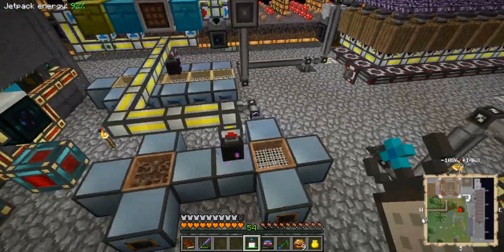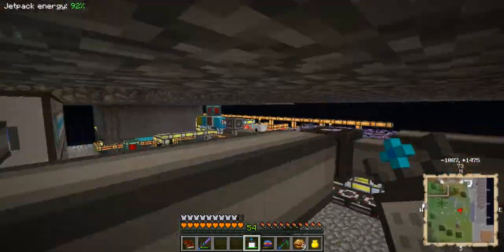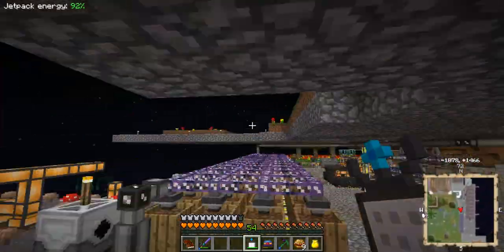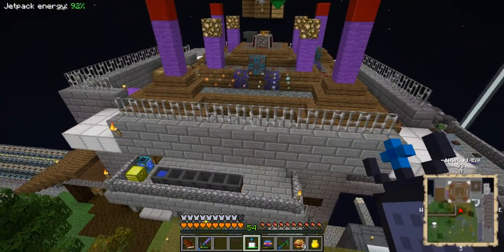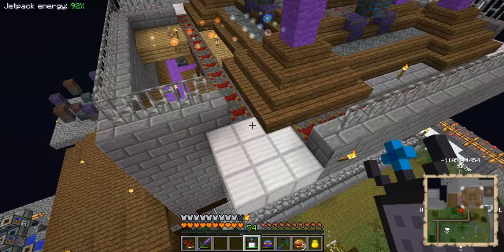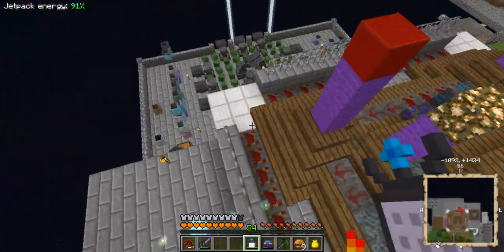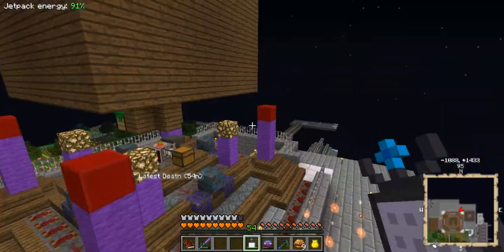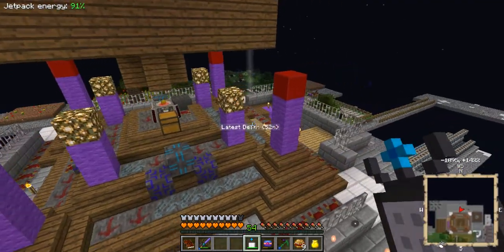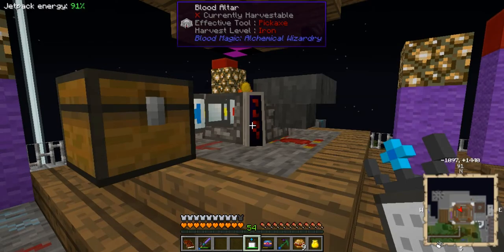Let me show you my blood altar which I've got set up now. I've got iron blocks and put Augmented Capacity Runes all the way around the edge - 52 of them. I'm going to put my beacons on the end when I kill the withers, and then we will have one hell of a setup. We can hold 19k in there at the moment, and with another 52 we'll be able to hold an awful lot.